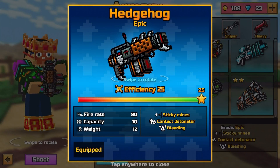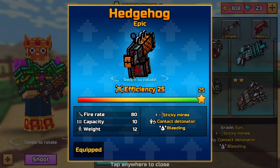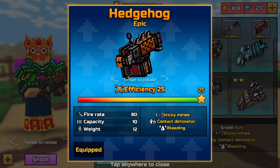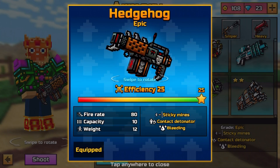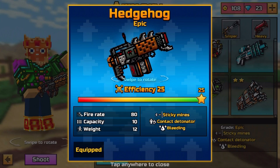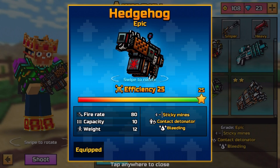It looks really, really cool, and honestly it kind of has a resemblance of a Hedgehog in and of itself. It looks like it has spikes on it, even though it doesn't. It kind of has that spiky texture and kind of reminds you of what a Hedgehog looks like. It has an efficiency of 25 at max, an 80 firing rate which is pretty decent, a 10 capacity, a 12 weight. It also has sticky mines, contact detonation, bleeding, and looping shots, which for some reason they haven't incorporated.